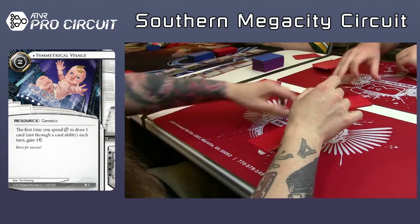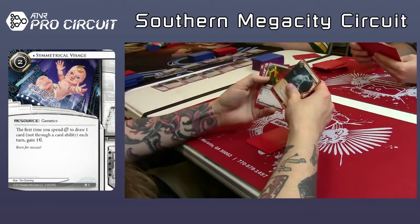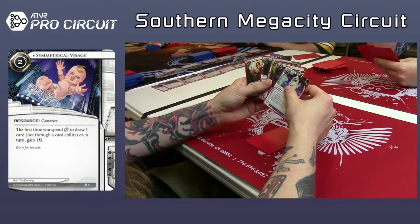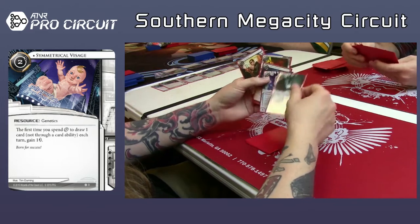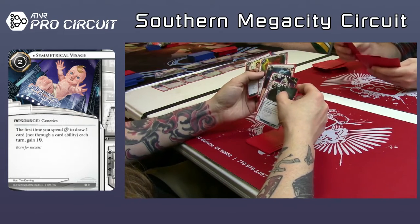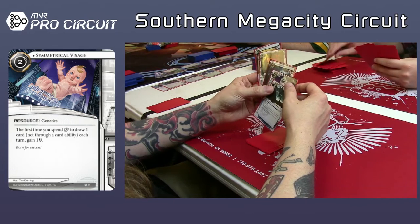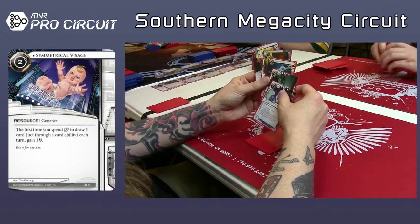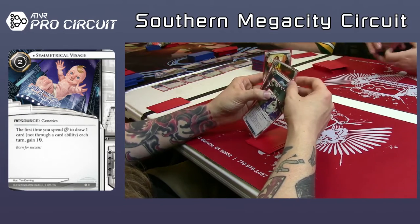Femme. I would take the Demo Run — I would so take the Demo Run. Live the dream. Sneakdoor is probably better. He doesn't really have any HQ multi-access, does he? Well, he has Legwork actually. He has Medium, though. And Medium with Demo Run can be fun — very true. That's actually not a bad pick. Easy Mark.